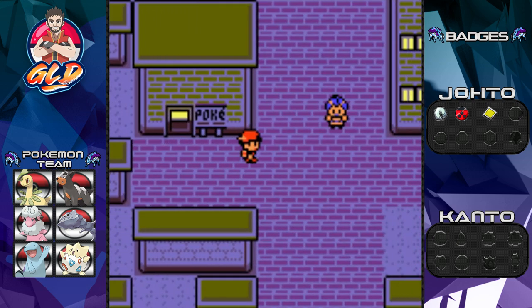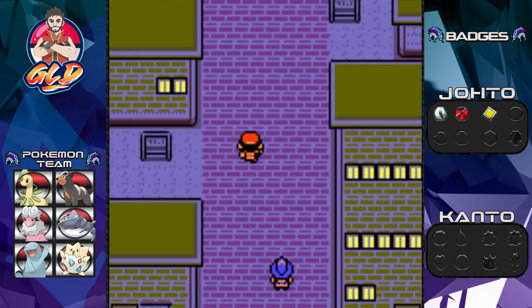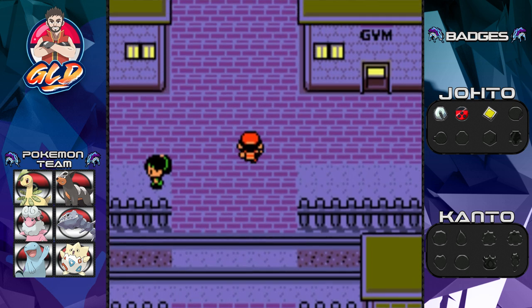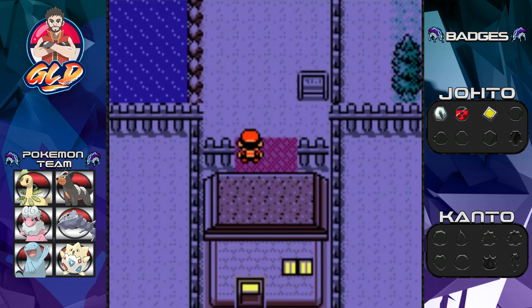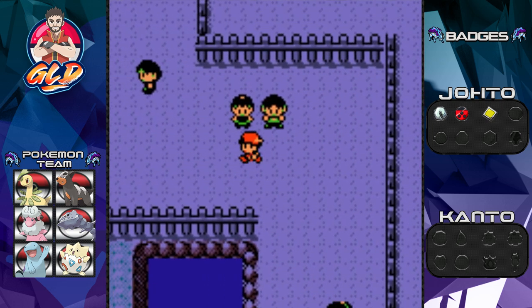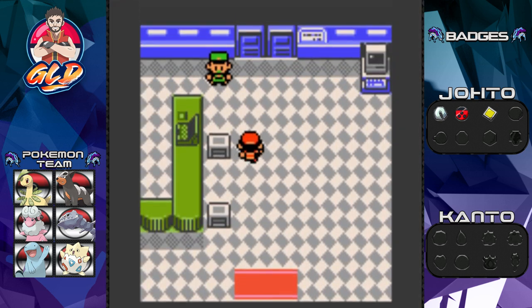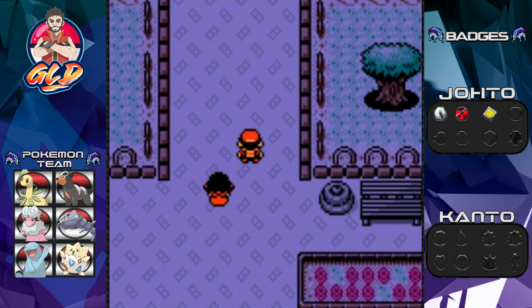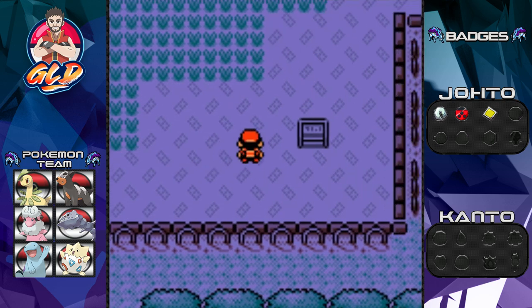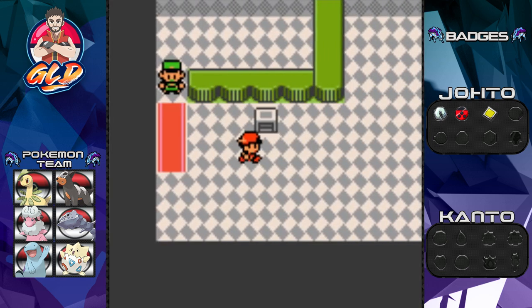We defeated Whitney, our third gym leader. Let's take a look at these badges — three badges! Now we are unable to go through the National Park area to the next town, Ecruteak City, since we don't have a Pokemon that knows Cut. We're going to go through the long way so I can battle some trainers and level up Hera. The Pokemon Contest is happening again but we already won that, so we don't need to be there.